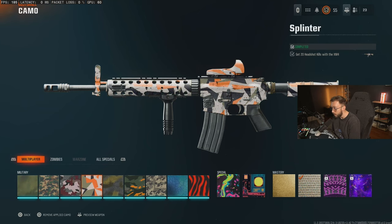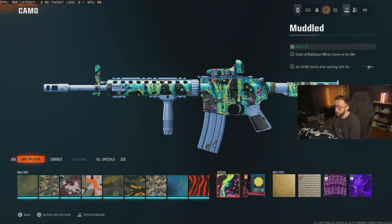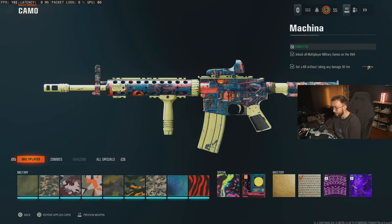All you got to do is post up and find good spots to sit. Then you move on to these special camos. The nice thing about these special camos is they are not locked behind each other, which means you can go ahead and work toward both of them at the same time.